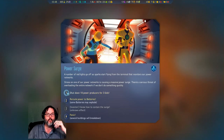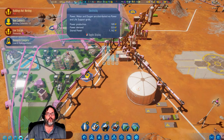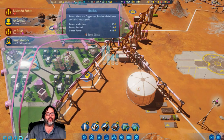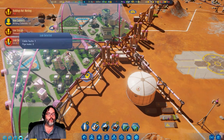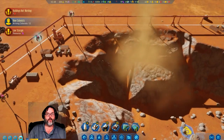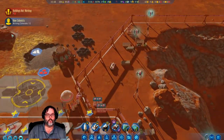We can shut down 10 power producers for 3 sols, we can reroute power to the batteries but some of the batteries may explode, or we can panic which will shut down several buildings. If you had the inventor perk you could possibly do something. I'm gonna shut down power for 10 sols — we've only got a 40% chance. I think we're good. Now we don't need that — please fix that, thank you. Don't come back, you piece of shit.